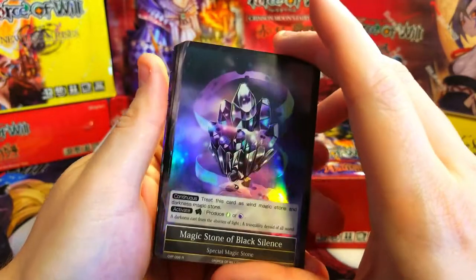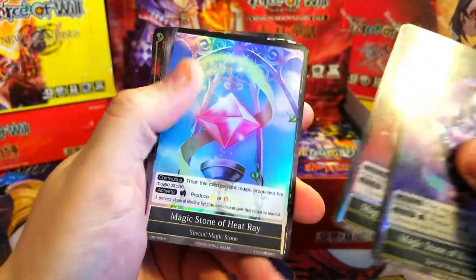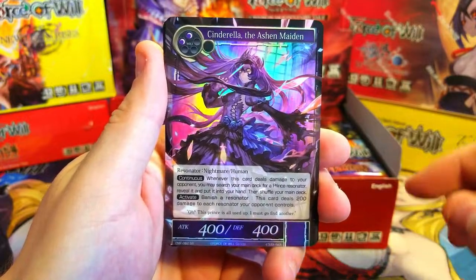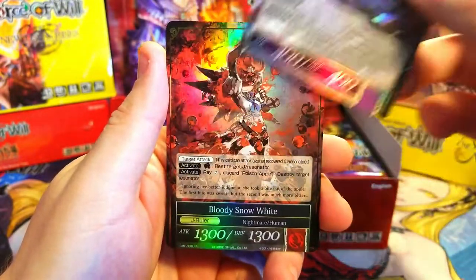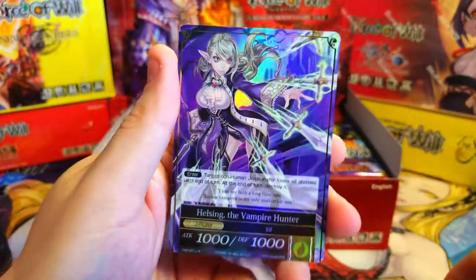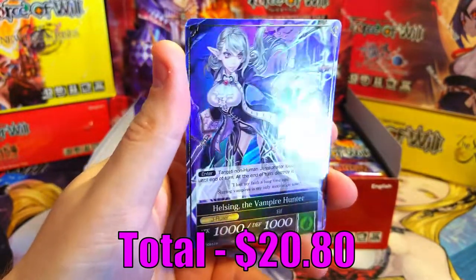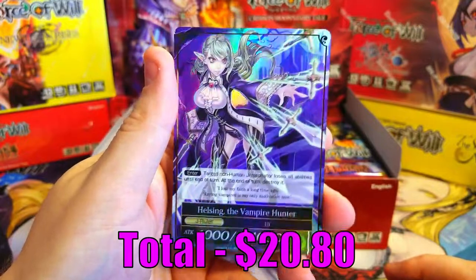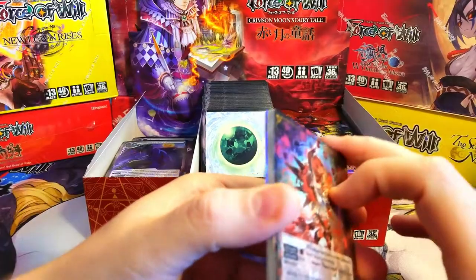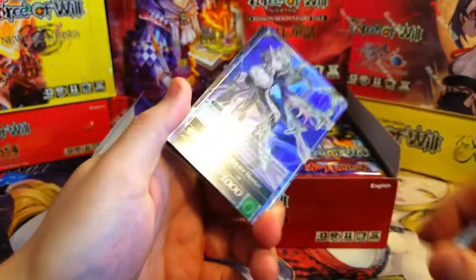Here are our pulls of the day: the Magic Stones, hopefully worth some value. Cinderella the Ashen Maiden — I know she's got a couple bucks of value. We've got our Snow White, and my favorite card pulled so far — Helsing the Vampire Hunter. Totals are up on screen for where we're at on prices. This is already a ton of fun and I can't wait to get into the rest of these packs. Make sure to leave a like, leave a comment, subscribe, and stay tuned — we'll see you guys next week!